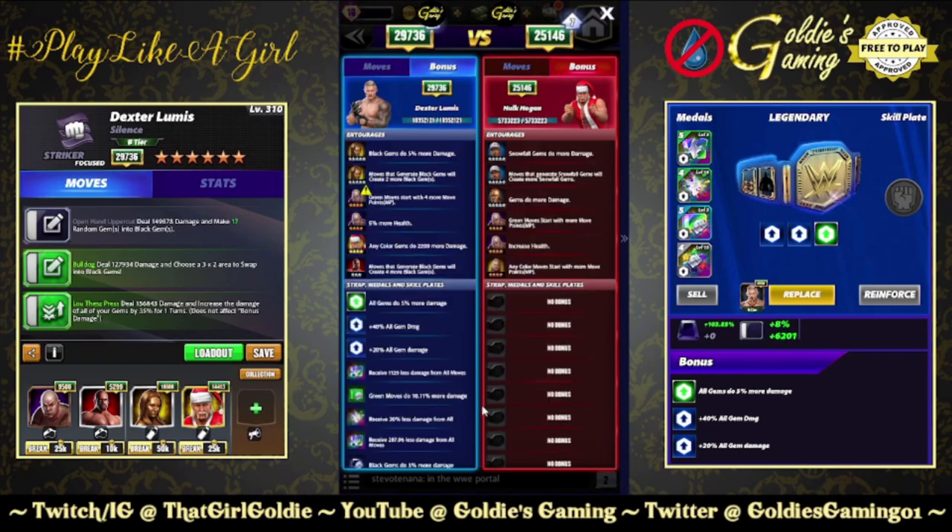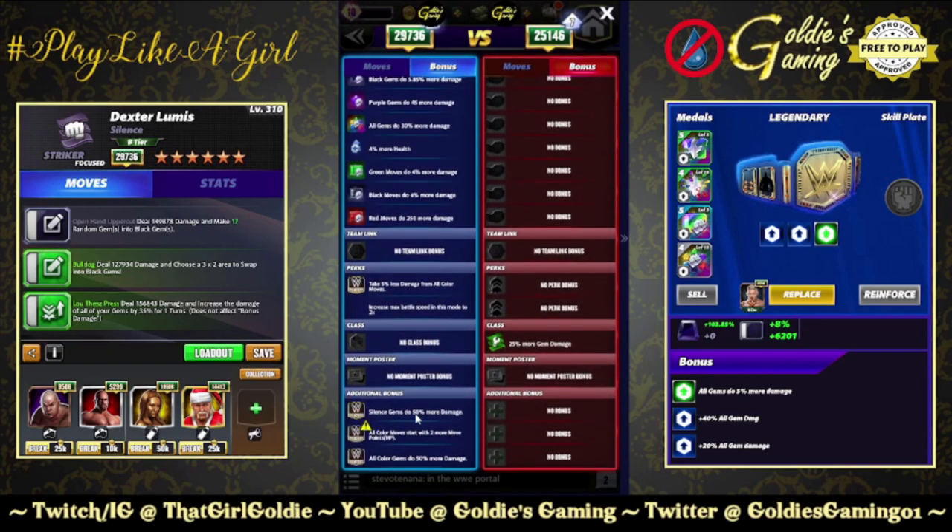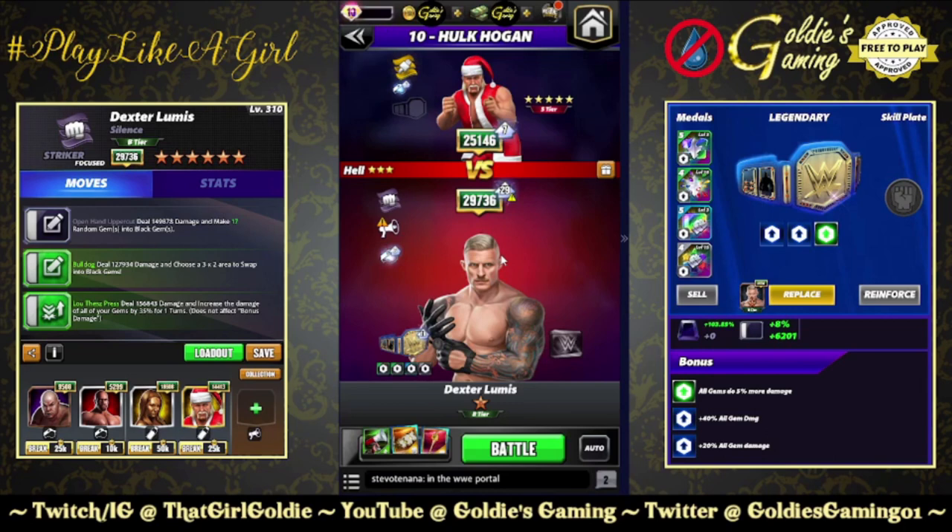Dexter does have his monthly boosts in the game active: silence gems do 50% more damage, all color moves start with two more move points, and all color gems do 50% more damage. Do keep that in mind throughout this preview — the values are a little higher. That's kind of why I went with a regular Fury set instead of Fury 2's, trying to temper expectations a bit. You could always make up for it with a better belt.